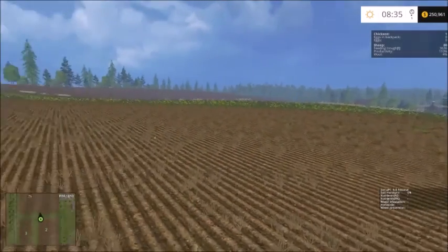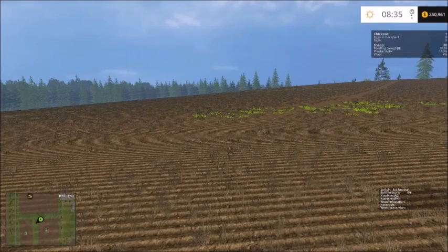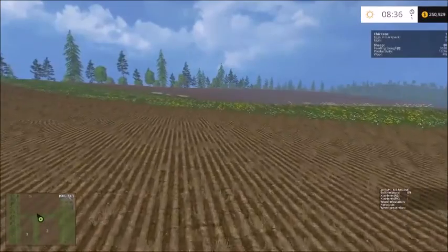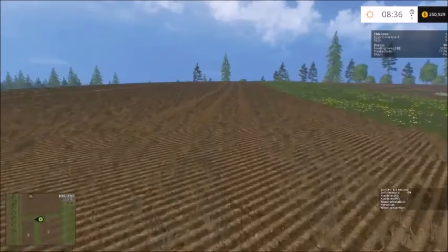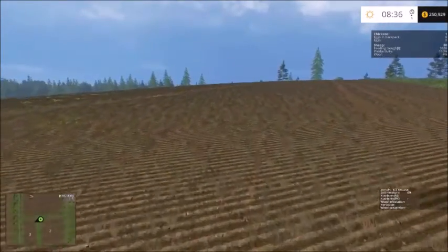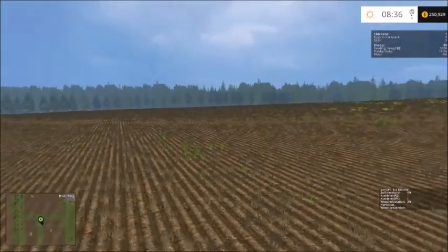I've found that this is the most economical way to zero out your field. If you come over to the edge here, you can see I'm standing on what was grass before, and this is all zeroed. So this way, when I bring this field back up, everything will be pretty much even.